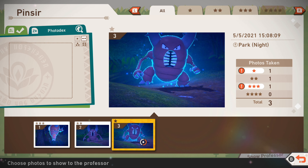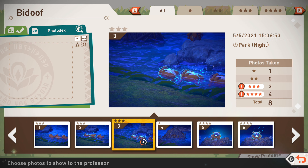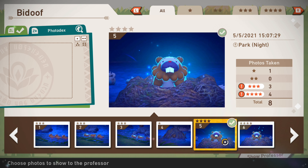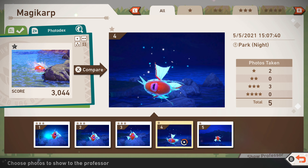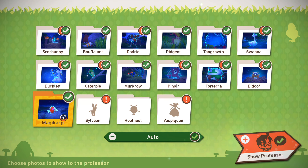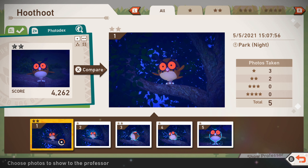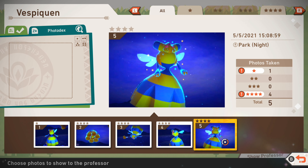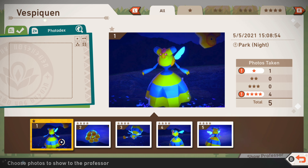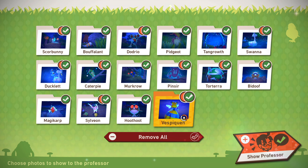Torterra — we got a four-star Torterra for some reason. Bidoof doing the Bidoof business. Everyone's got this picture — a Bidoof in his little area. Sylveon — it's gonna be a tough sell, I should probably go for the two. Hoot-Hoot — not gonna get any better scores really. And Vespiquen — I can never say your goddamn name. This one is going to be tough. It's borderline upside down. Let's go for that, and we're set.